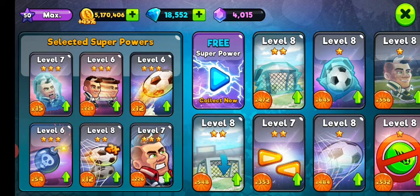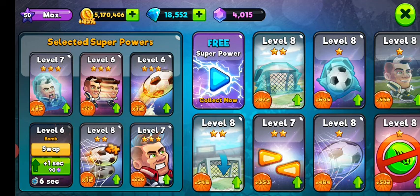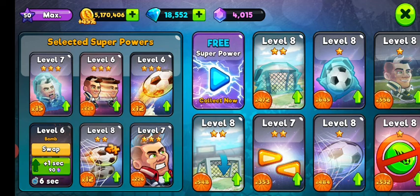So usually on a first superpower, what you want to do is when it comes, you want to actually retract all the way to your goal, wait for the ball to bounce. As the bot comes towards you, you jump. So essentially you are exploding both of you, the two players at the same time. That's the strategy I use. It depends when the bomb comes, but this is usually what I do.